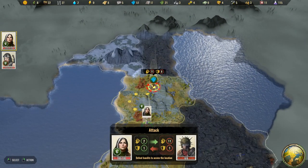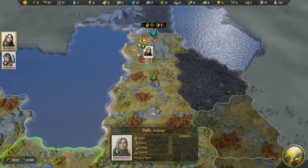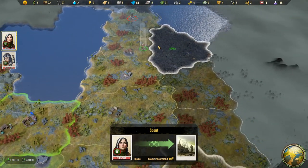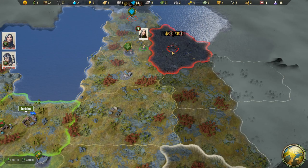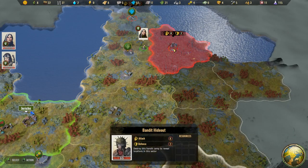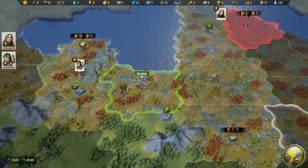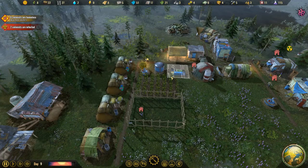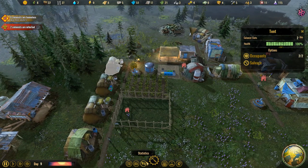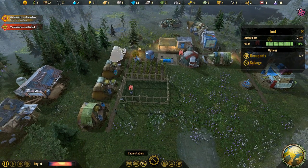We don't really need plastic and we can't go in there because of bandits. She's scouting here — and more bandits, a bandit hideout. Bandits everywhere. I feel like that's going to be a problem. Let's start getting these tents removed.